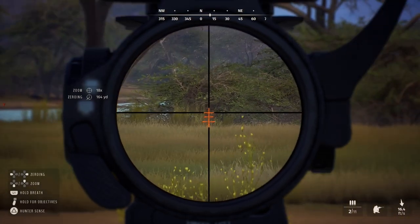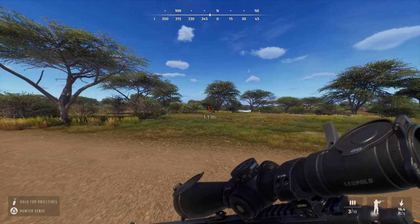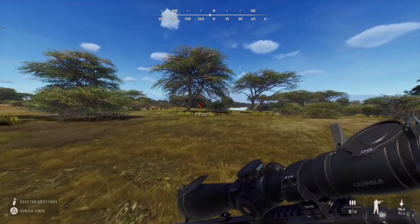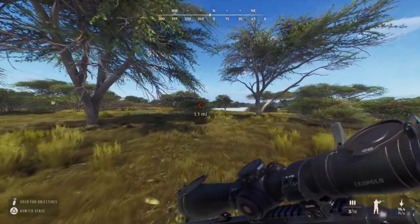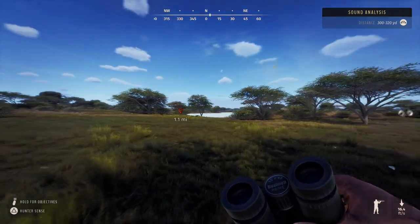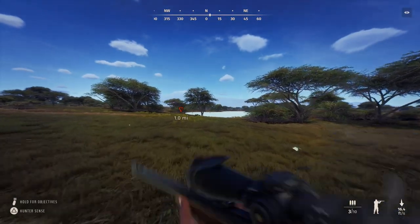I think he's going down — looks good. I'll go up here and check. I think there were two one-star adults in that herd — I'm hoping I hit the right one. I didn't really check the zeroing well — that could have been a problem. Let me check what it is. I definitely hit him though — 164 yards, that should be fine at that distance.